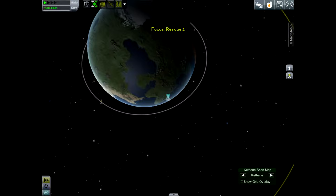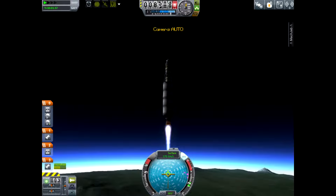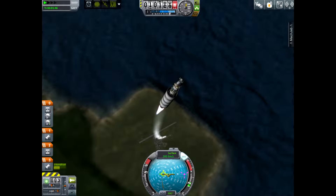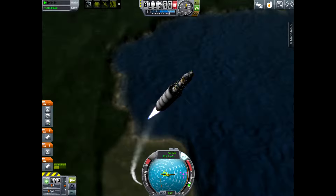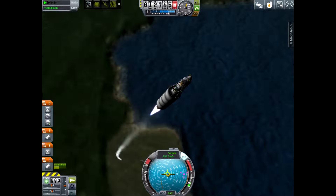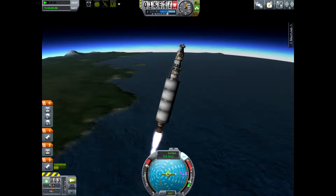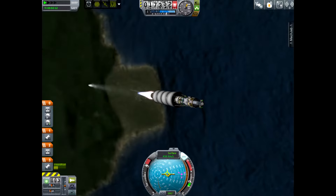Let's rescue Kerbals — that's more important currently. We have Kerbals to rescue. I need to get this thing in orbit. This pretty much gets into a nice orbit, and we've now seen the new features in 0.25, which is destructible buildings. That's going to make launching stuff a whole lot more difficult, because now we have to make sure our stages end up in the ocean and not on the KSC.